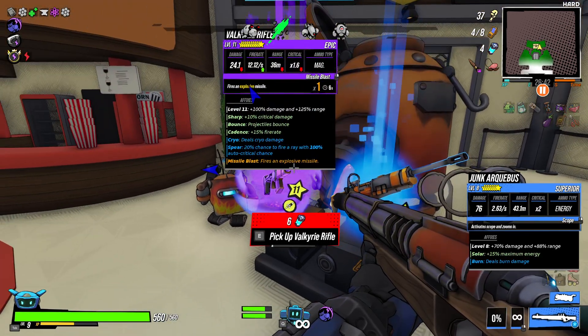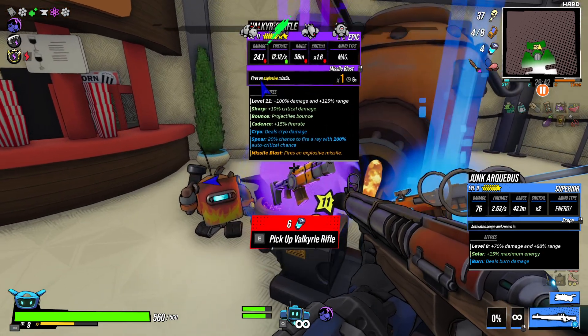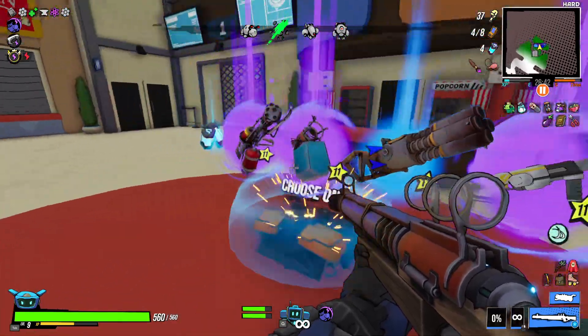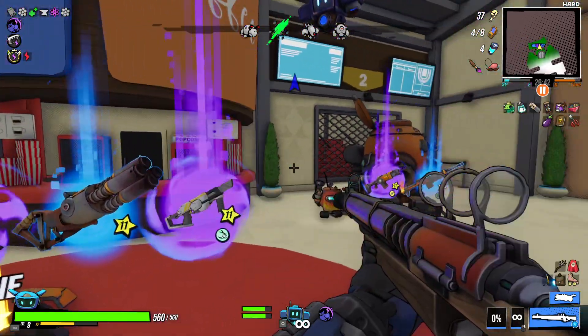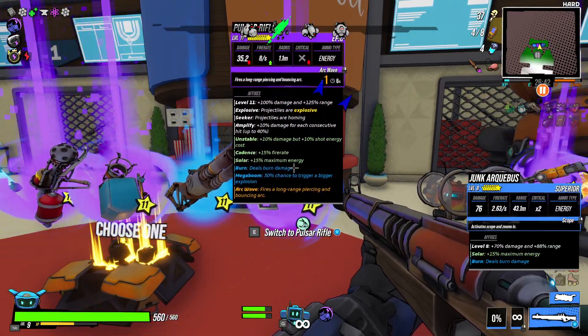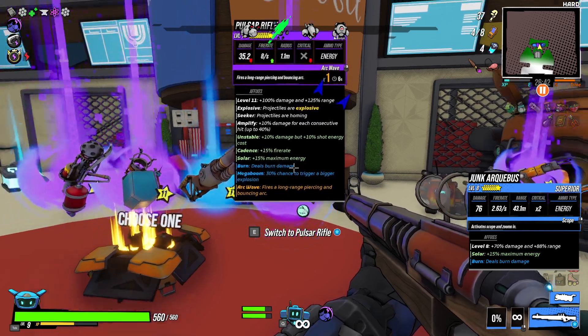What's your fire rate? Two per second. And yours is 12 per second. Also, it fires explosive missiles. Oh, I can't buy it — I'm too poor. It does burn damage. Mega boom can trigger a bigger explosion. That does sound pretty good.